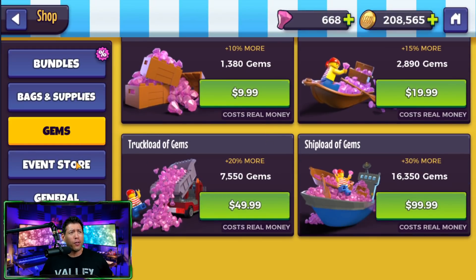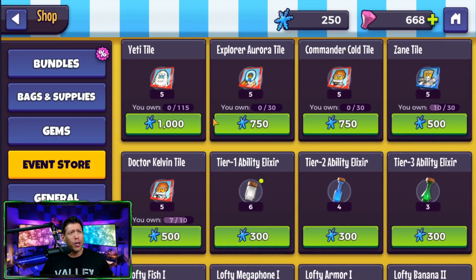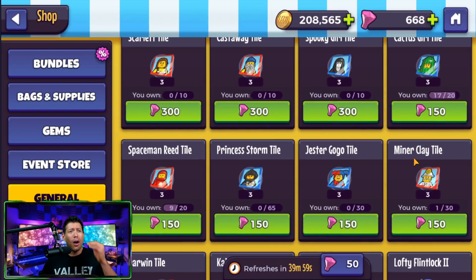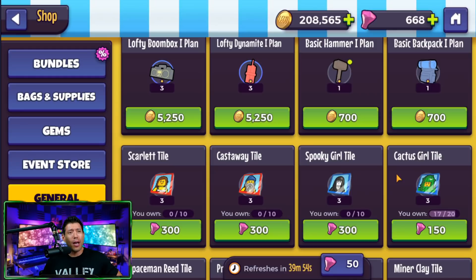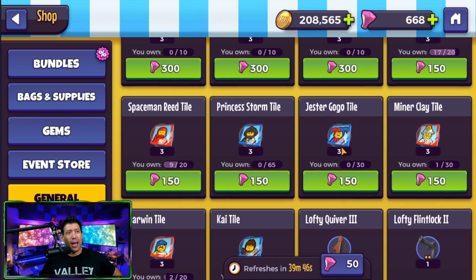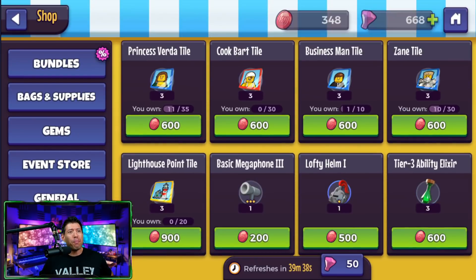You can also purchase gems for real-world money. The event store uses those snowflakes limited-time currency, where you can get characters like the Yeti, Zane, and Dr. Kelvin. The general store lets you purchase gear for gold and some items for gems as well. As with most games, I wouldn't recommend using your premium currency on character tiles here — I'd probably use them on energy refreshes or scrolls — unless purchasing shards would push your character to the next star level.